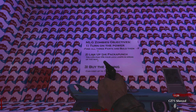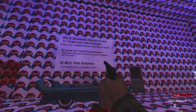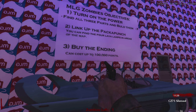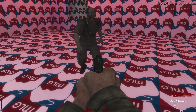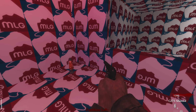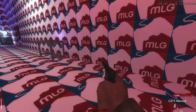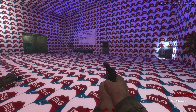Number one: turn on the power. Number two: link the pack-a-punch. You can find the four lava lamps — three are by the ending and can cost up to 200,000 points. Sorry if my textures aren't all the way up, they're at high right now and not ultra. It's not working on extra for most maps right now. Power must be activated first. M14 is 750.